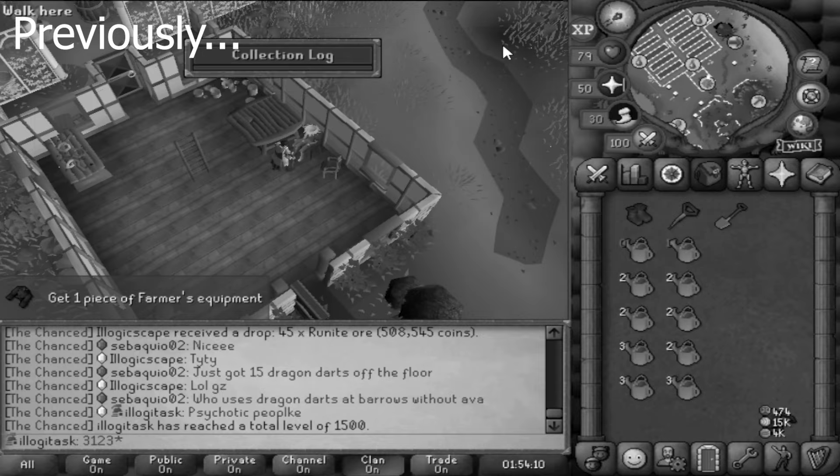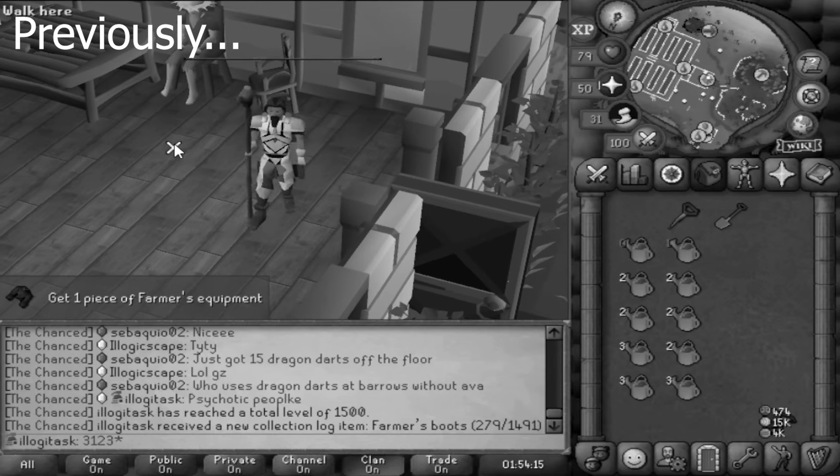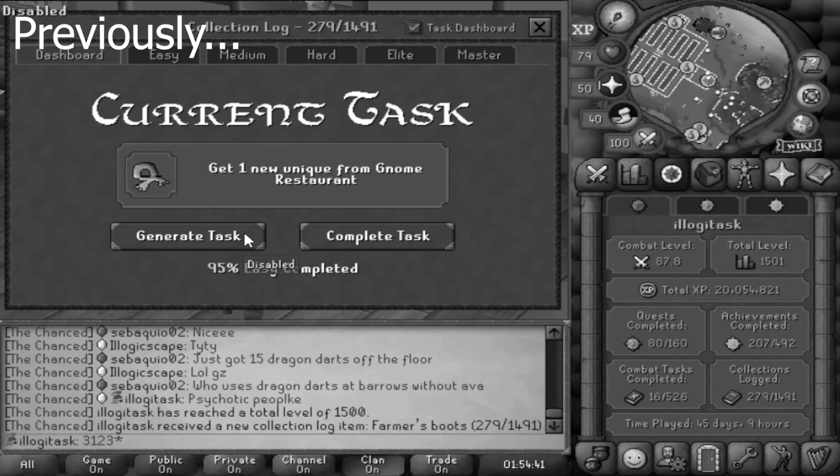Welcome back to Episode 26. At the end of the last episode we got the Farmer's Boots and we then rolled a task to get one Unique from Gnome Restaurant. I've never actually done Gnome Restaurant before so I don't know what this entails, but we're going to go and learn as we go.